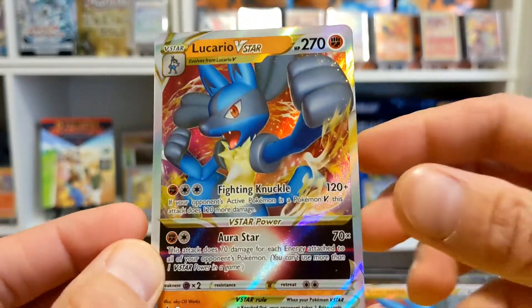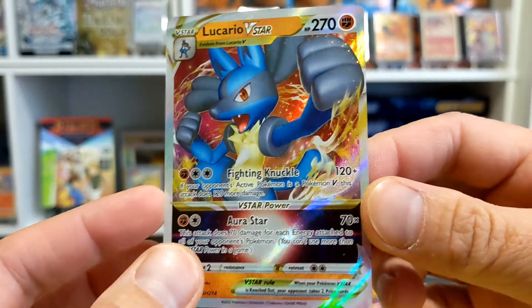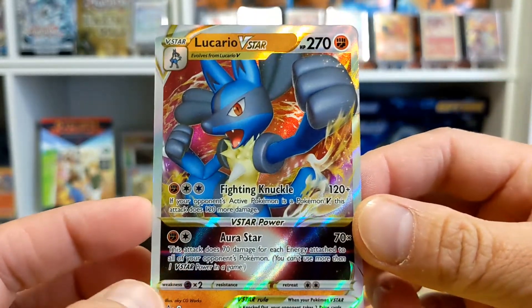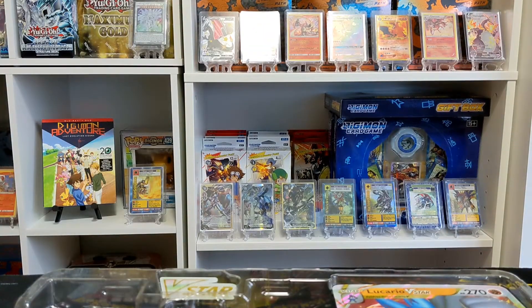And then the Aurora Star V Star power does 70 damage for each energy attached to all of your opponent's Pokémon. I think this is a great star power against something like a Calyrex VMAX who likes to just load up energy and then hit you. I think Aurora Star is a great counter to that — let me know what you guys think, is it a good counter to some of the decks you're seeing in Standard?